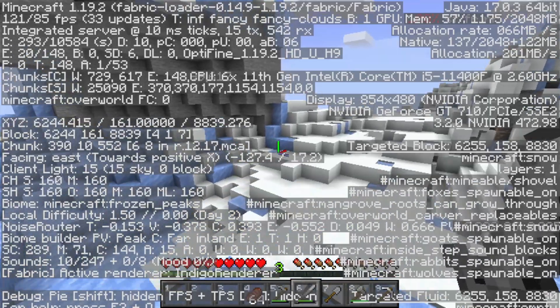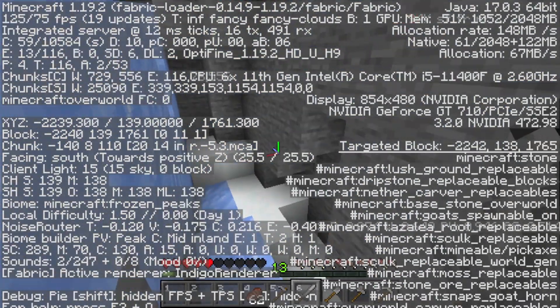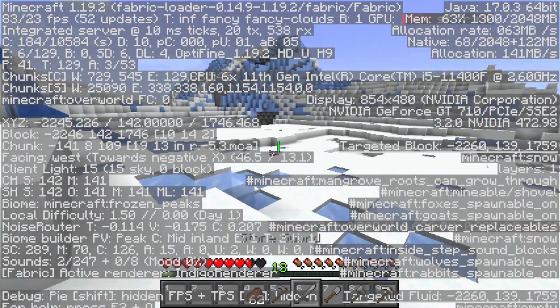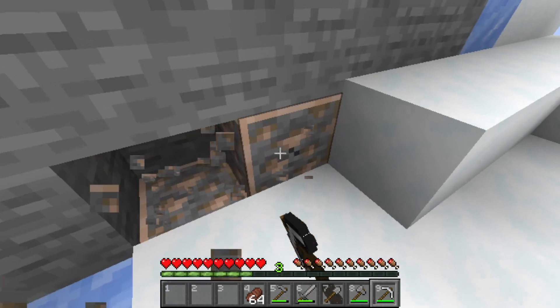What is Y232 and how can I see it? Well, if you are using a Windows PC, click F3 and a lot of numbers and letters will show up. If you are using a Mac computer, I literally have no idea what the key is. In the mess of numbers that this gives you, you will see XYZ and then numbers next to it. The middle number is your Y coordinate, telling you your height. You want to go up a mountain until you reach Y equals 232 — this is where you will find the most iron in the entire world.